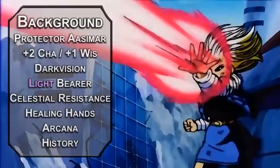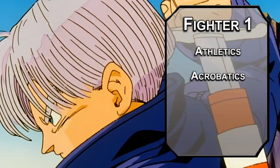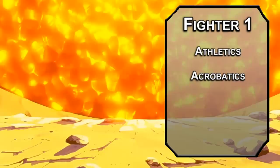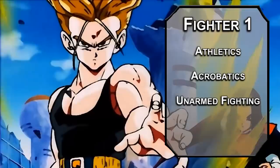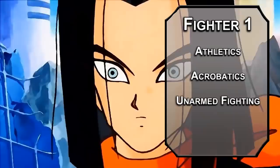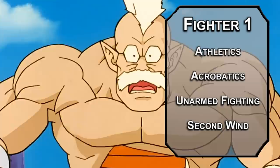We'll kick things off as a fighter — we just want Athletics and Acrobatics skills and proficiency with weapons and armor. You can get the most out of Half-Plate with your current Dexterity score, perfect for some Saiyan armor. A longsword is more accurate, dealing 1d8 slashing damage one-handed or 1d10 two-handed. We'll use the Unarmed Fighting style, letting your unarmed attacks deal 1d6 plus your strength modifier bludgeoning damage, or 1d8 with two free hands. You also get Second Wind, healing 1d10 plus your fighter level as a bonus action once per short rest.